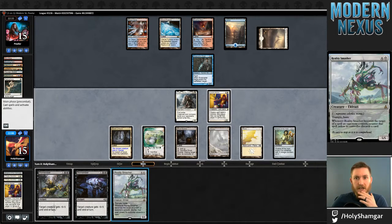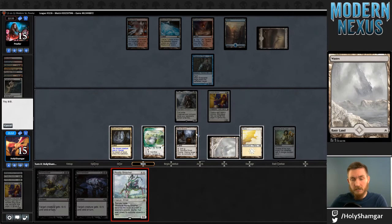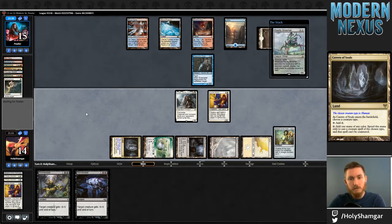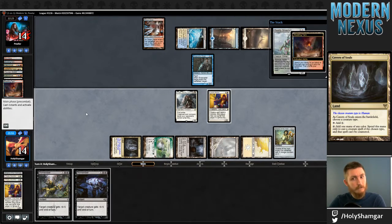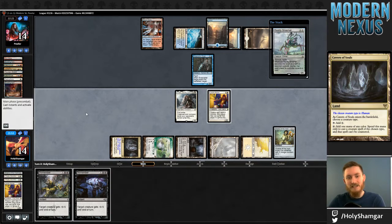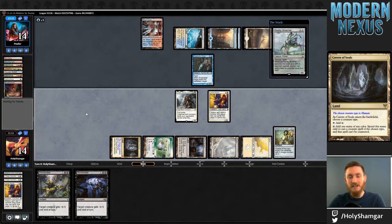Cryptic can't happen because of the Scalding Tarn tapping out, so it has to be another Mana Leak or Logic Knot along those lines. Fetch into Logic Knot — that's just all kinds of feel bad.